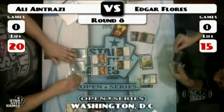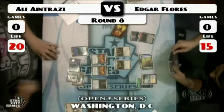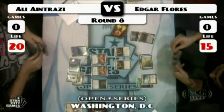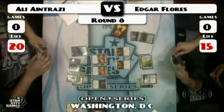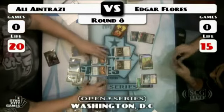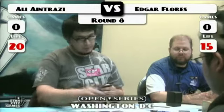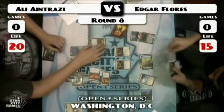Ali plays his fourth Island, taps three — Grand Architect. It resolves. He might be playing around Spell Pierce or Mana Leak, but he's going to tap six anyway. He ran out the Mindslaver — that gets him out of Spell Pierce range.